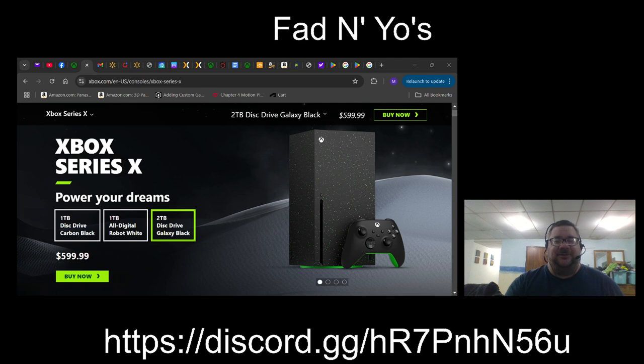If you want to go to the newest Xbox, I would probably suggest the Galaxy Black. It has star patterns on it — it's black. Then there's the trusty Carbon Black, which I bought.